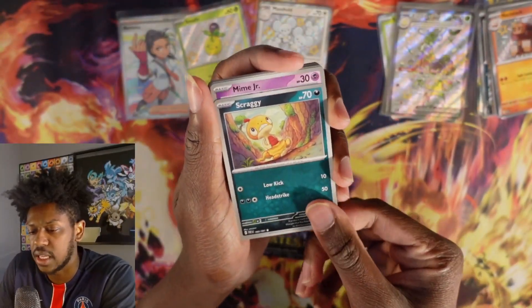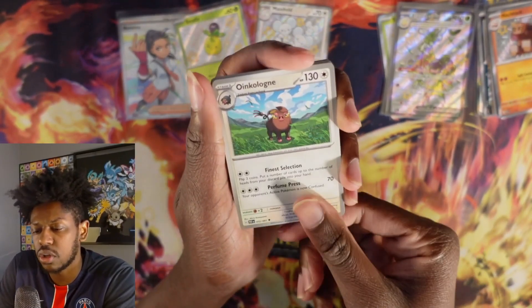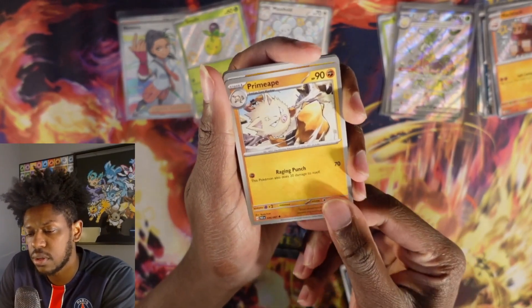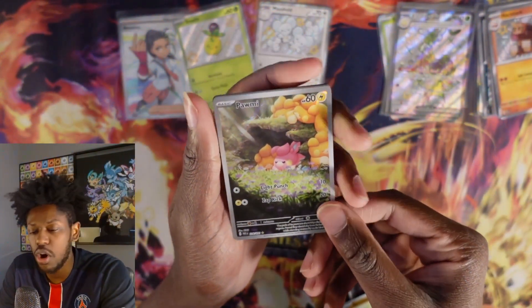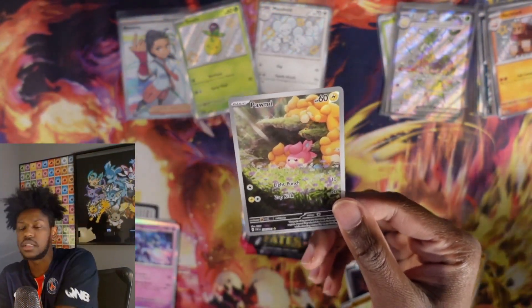Elapris, Scraggy, Mime Jr., Mashbiff, Oinkaloin, Lantern, Primate, Barbo reverse. We got the Special Art Pommie again — that's so beautiful! Oh my goodness.